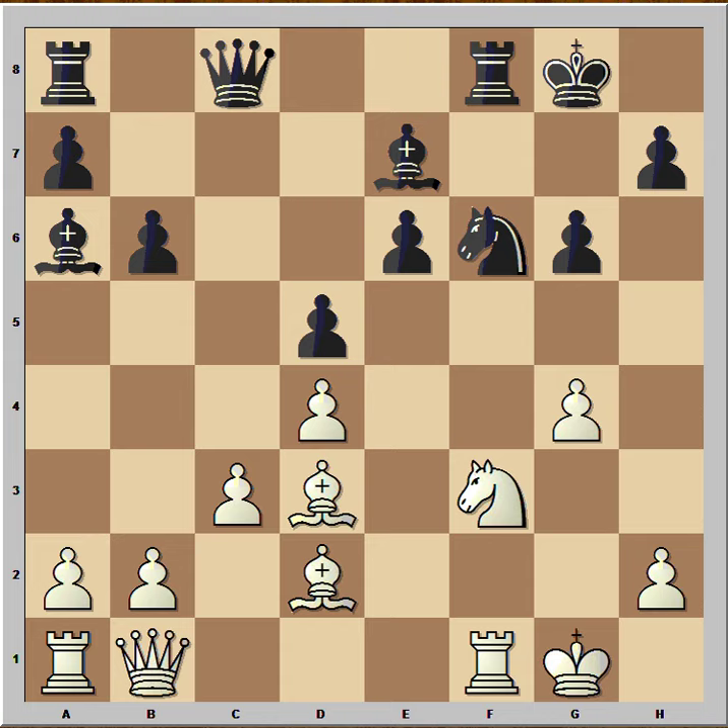How would you continue in this position if you had the white pieces? You don't have to play a killer move — just improve white's position. What would you do? Have a good look. Bishop to h6, attacking the rook — that's an excellent move.